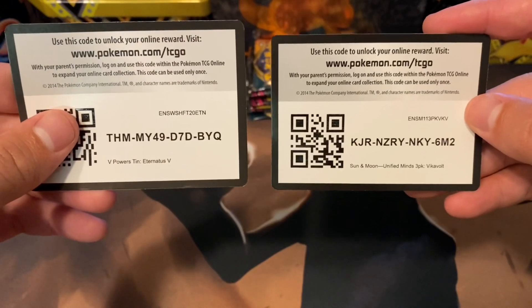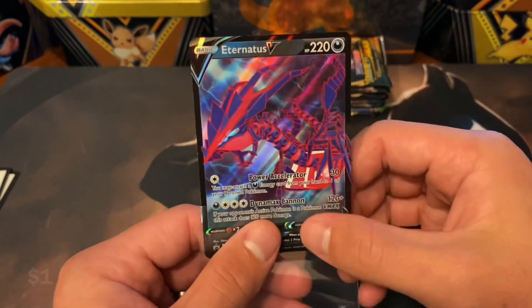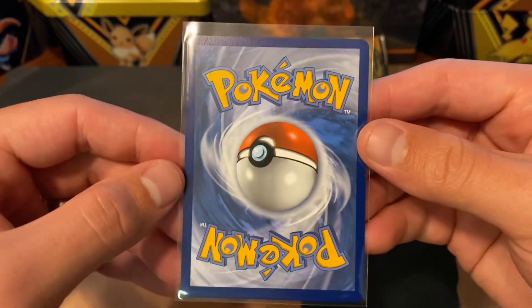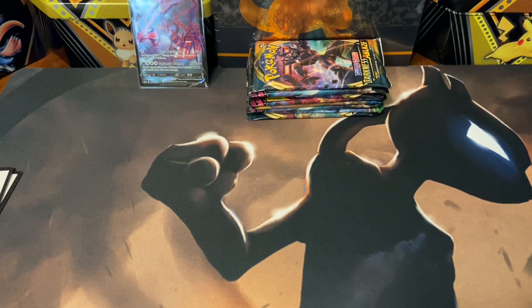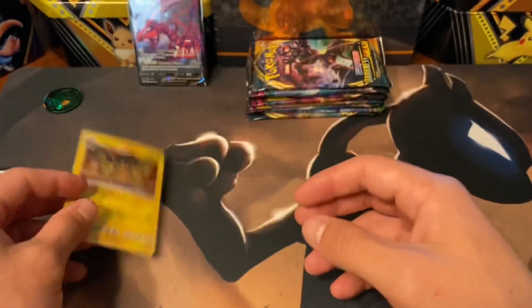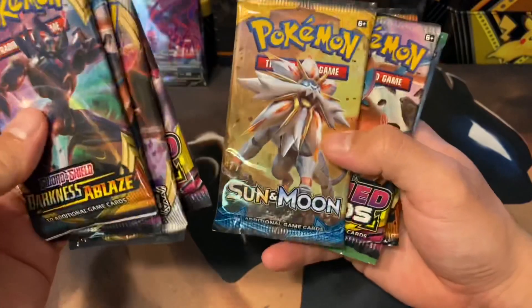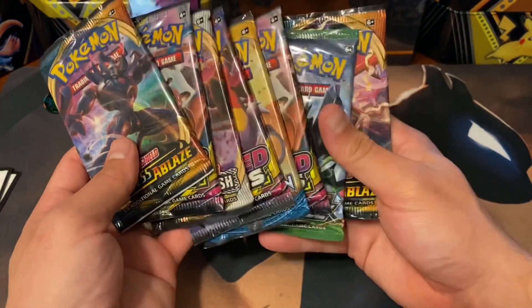Here are the two codes from both of those. First off, we have that Eternatus V promo — it's a good-looking promo. Eternatus is not one of my favorite Pokemon because it's kind of in that Ultra Beast realm, and the Ultra Beasts are just kind of weird to me. They still haven't fully grown on me. Then we have that Rowlet coin from the three-pack blister, and the VikaVolt promo, which is pretty neat — don't have this promo. The Eternatus V-10 comes with two Darkness Ablaze, one Rebel Clash, a Sun and Moon base set, and a Fates Collide, so five packs total. I mixed in the Unified Minds to keep a good variety throughout.